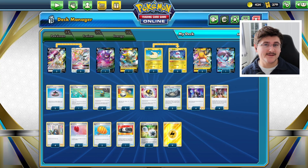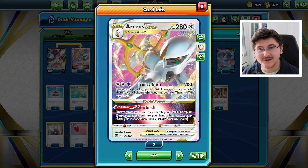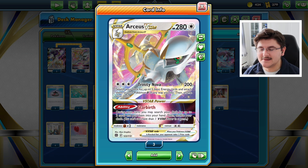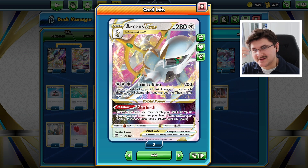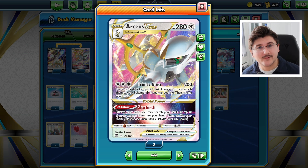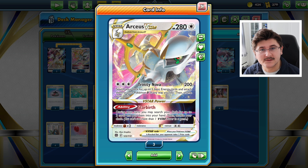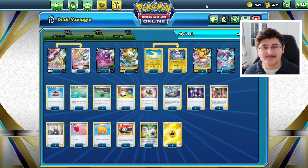So this is the deck — very fast-paced, pretty consistent. Of all the versions of Arceus V-Star I've played, this one is my favorite so far. Raichu V is going to be a pretty accessible card. Arceus V and V-Star are really hard to get right now, so this probably isn't the most accessible deck, but if you're interested in playing Arceus and you can get your hands on these cards, I highly suggest trying out this Lightning-type build.